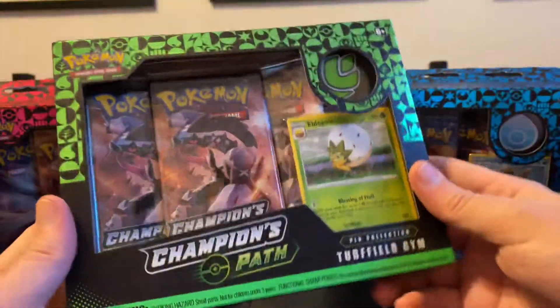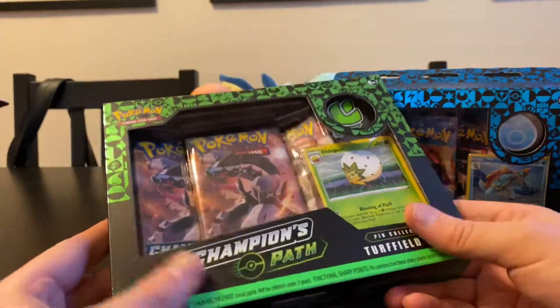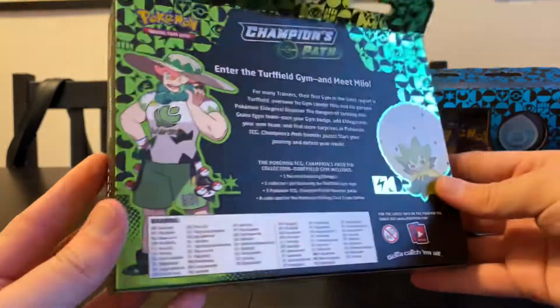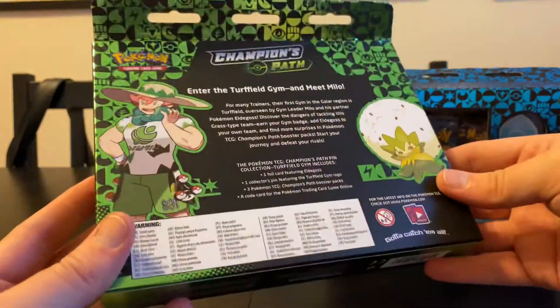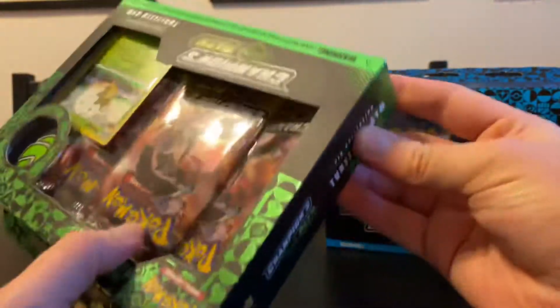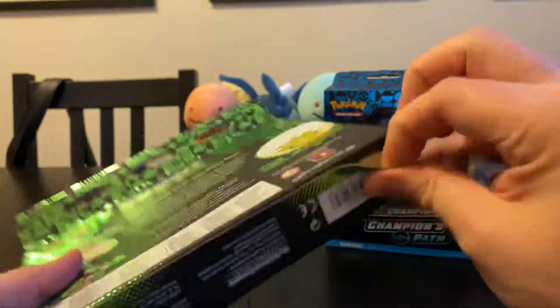This packaging is really nice, by the way — it's outstanding. It's even kind of matte; it feels like a higher quality than usual. Each of these sets is based on one of the Gym Leaders. Only three of them are being released now, and another three are going to be released in November. Champion's Path is going to slowly keep trickling out.